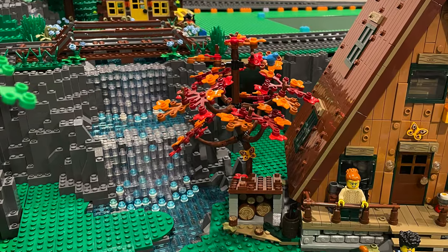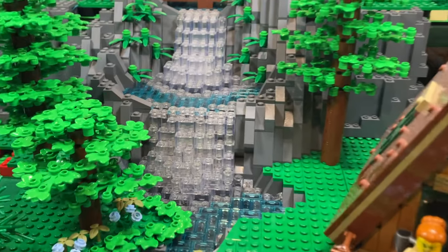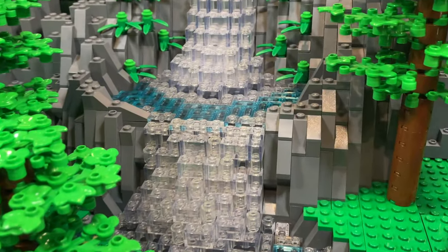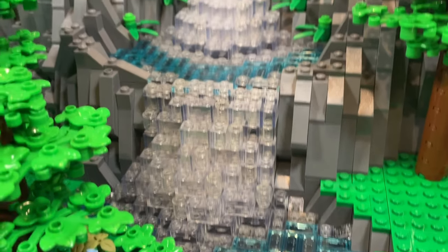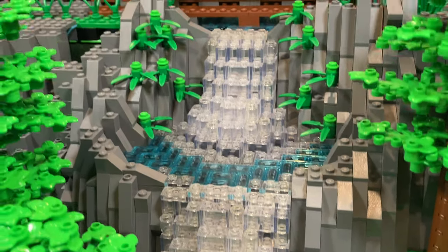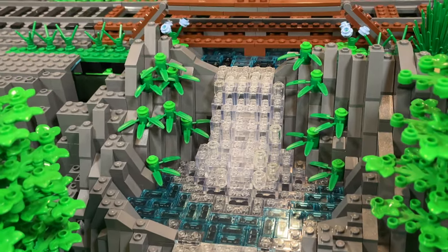I wasn't quite happy with this unfinished waterfall so I decided to reshape it before going any further. I then finished it off with dark grey slopes and bamboo leaves. With the addition of two tall trees either side, it's now a lot more lush and vibrant, nestled next to the A-frame cabin on the back wall of the campground.